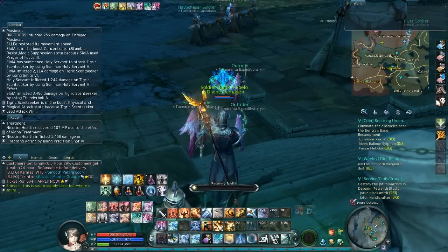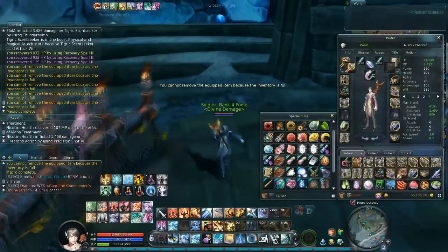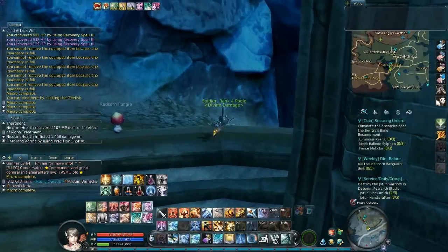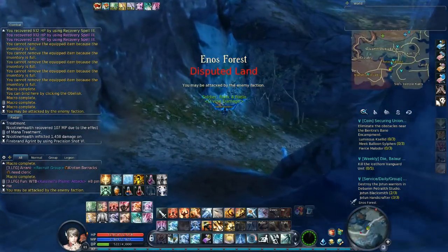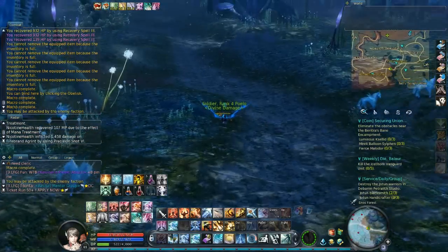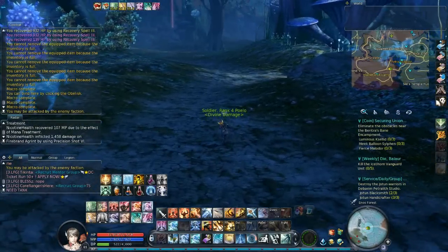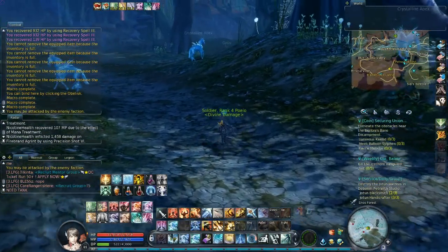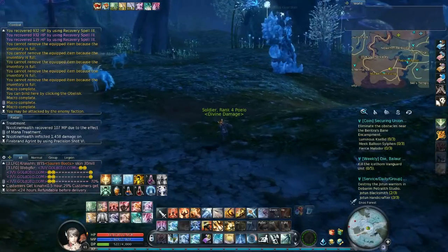You most likely want to have your HP at maximum, and your PvP gear should be on. You need to go down these flats here — now it's a PvP zone, so be really careful and check your radar down here. You probably won't find many people here since most are killing each other in Katalam, but you may still find someone. Also, it's important to avoid every mob you find here because they are all elites and they hurt, so you don't want to get hit by those guys.